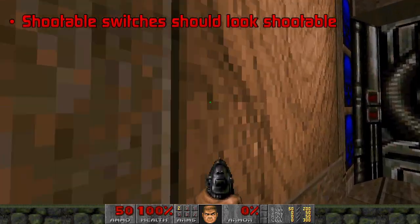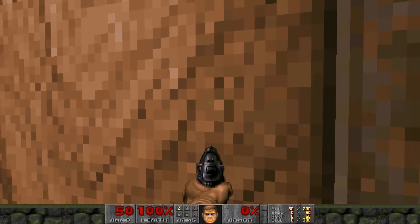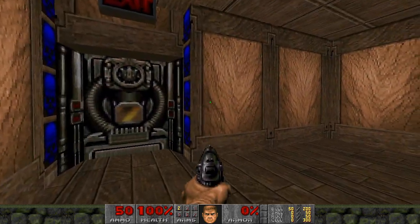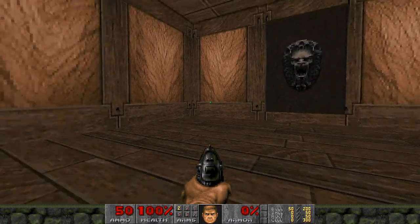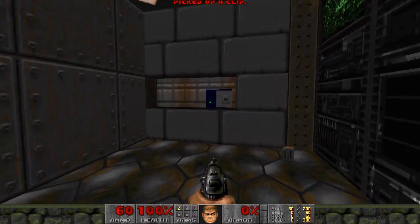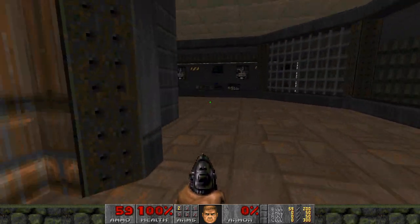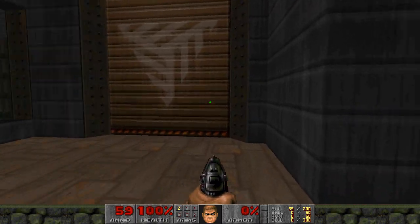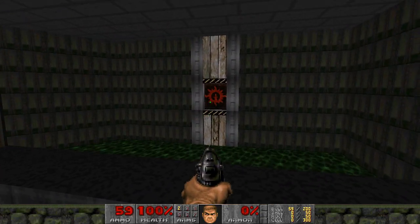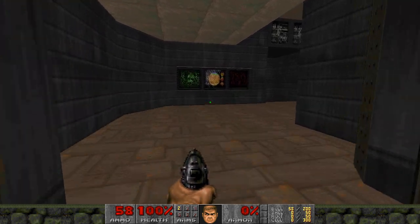Shootable switches should look shootable. This is a tricky one, because honestly no texture in Doom looks shootable. For that reason I would almost always discourage the use of gun-type line-def actions unless you can find a way to make it dumbfoundingly obvious to the player. There are a couple of ways to cue the player here: put the switch at the end of a tight pipe-like sector where it can't possibly be reached without shooting it, or use custom textures that prompt the player better. I tend to follow the appearance of Quake 1's shootable switches and make them pulsing red and target-like, which should be enough for the player to recognise it as a new kind of switch requiring an aiming action.